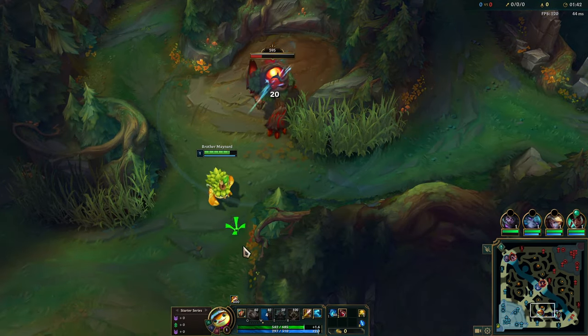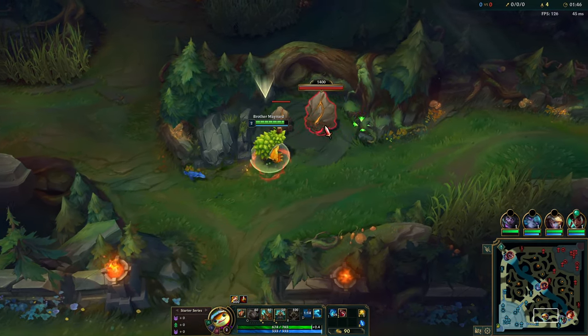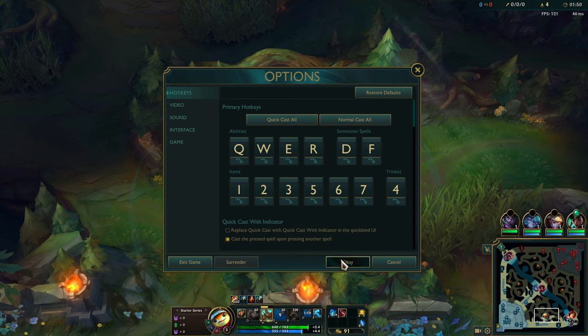I didn't want to deal with Belveth as Elise, so here we are. E, auto, W. I'm turning off range indicators for my E.